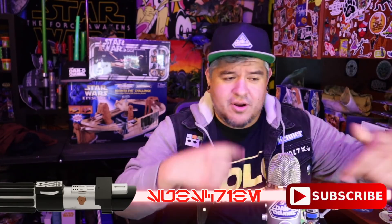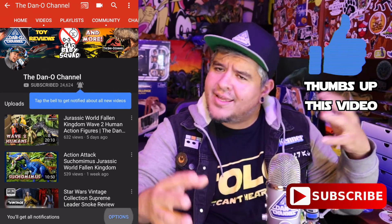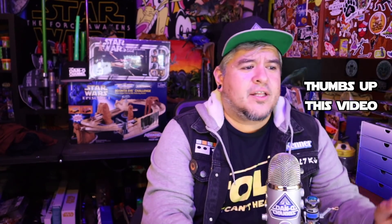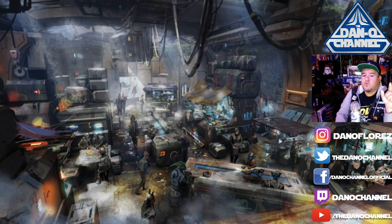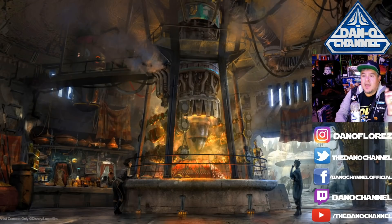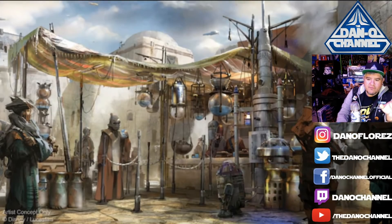Before we get into everything, make sure you subscribe and have notifications on, because I'm going to Galaxy's Edge. I'm going to do a couple more of these videos breaking down everything, guessing prices, using what information I have. We're going to look at four different spots: the milk stand, Docking Bay 7 Food and Cargo, Kat Saka's Kettle, Ronto Roasters, and Oga's Cantina.